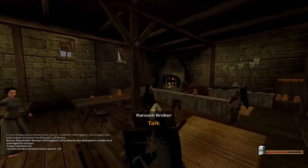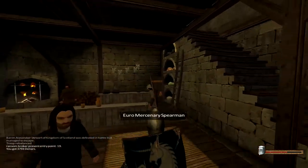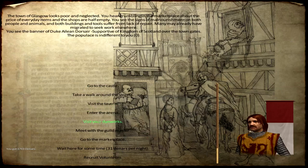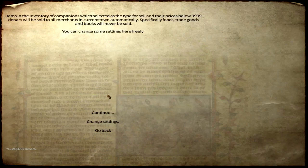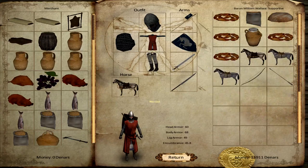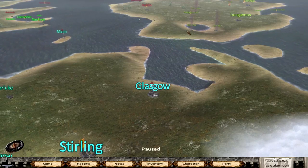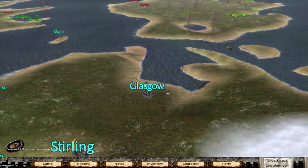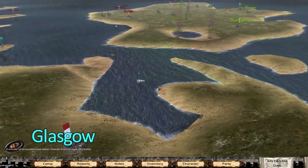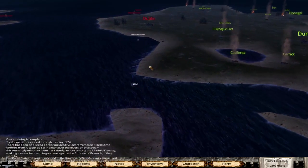What I'm now looking for is a ransom broker — and thankfully he's right here. Let's sell everything. We got a lot of stuff. Okay, let's leave. Let's go back to this area and see if we can do anything. Hopefully we are not running into a trap — it's happened to me often already.